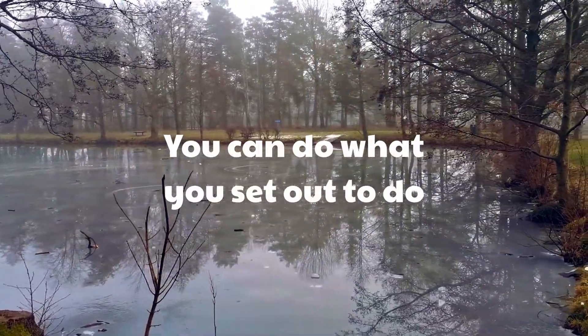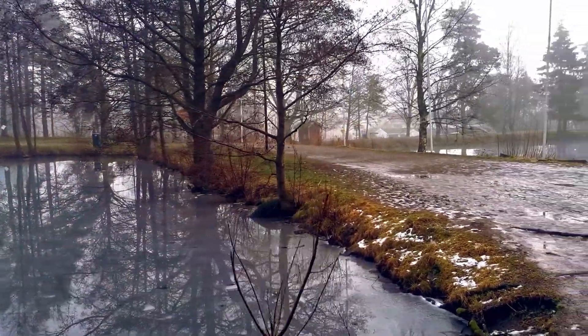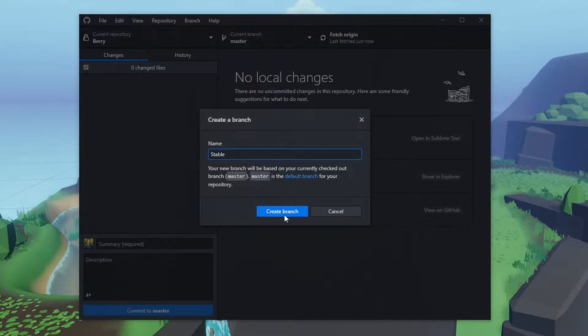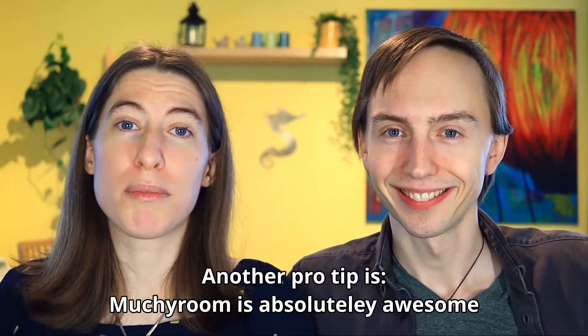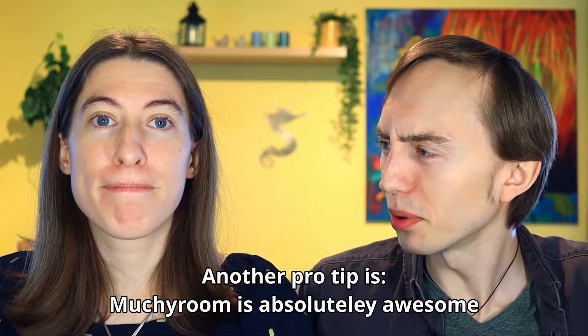Nothing is wrong with you — you are awesome. You can do what you set out to do if you put your mind to it. Even if Unity crashes, you can do it. Don't let Unity bring you down. Also, Git is important, but doing Git is not enough. Make sure you have a stable branch where your build works perfectly, so it's much easier to figure out what happened between last time your build worked and this time — compare the stable branch and the master branch. This video is full of pro tips!